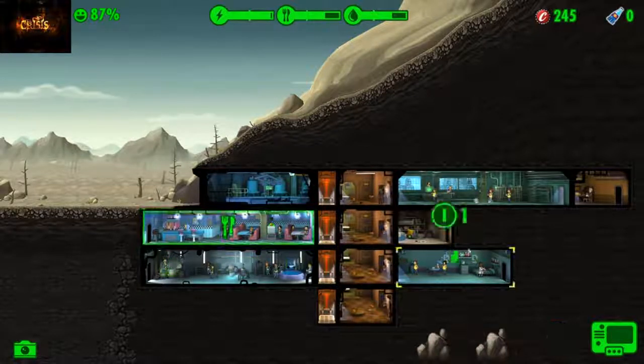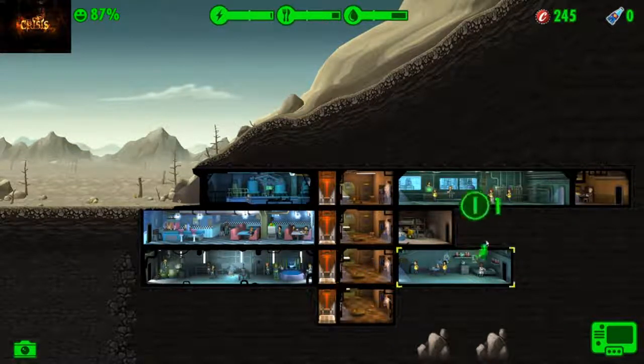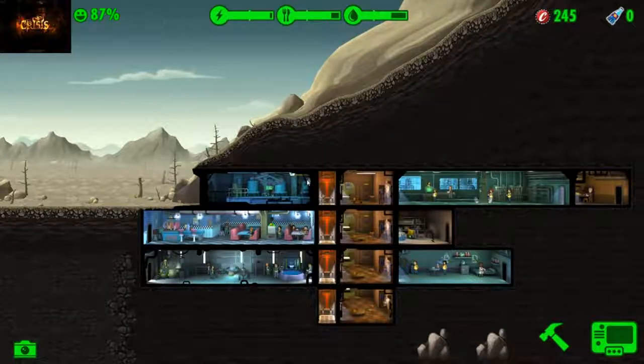Looks like two is the highest we're gonna get so far. Alright, we'll let Brian grow up — once he grows up to an adult we'll move him down, wherever he gains the most. After that we'll move the other person into the med bay so we can actually start producing some stem packs, and that will be nice.